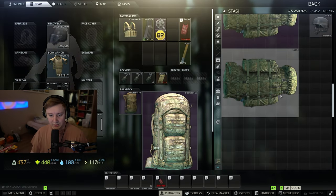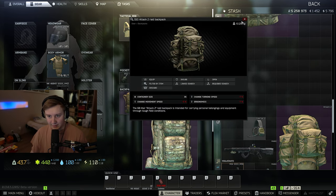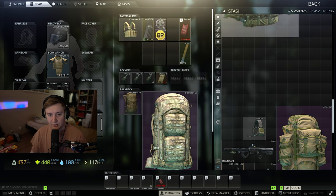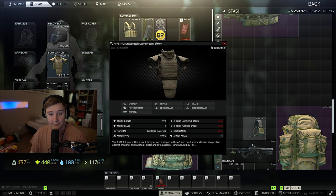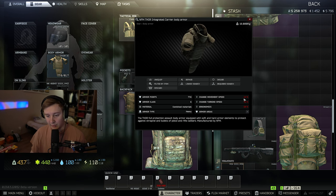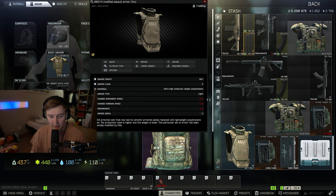I wouldn't be surprised if BSG implements more stat changes, like just changing the statistics. And if they want to go down this route of changing ergonomics, turning speeds, and movement speeds, I wouldn't be surprised if we see even more changes to armors as well.